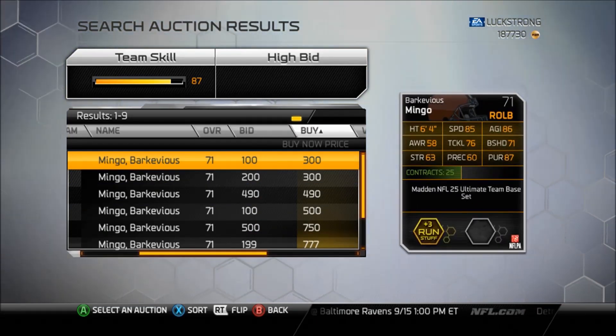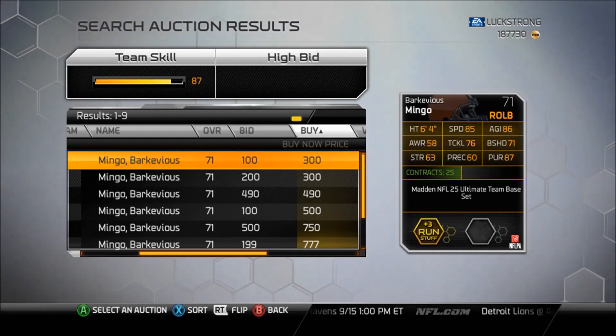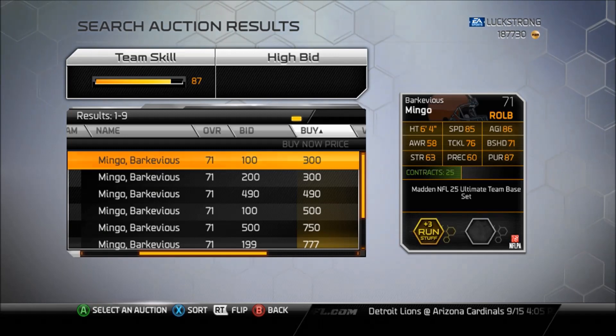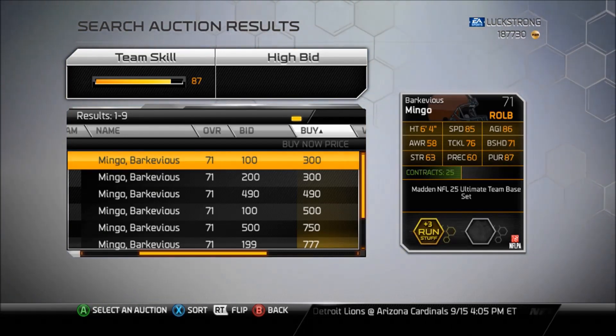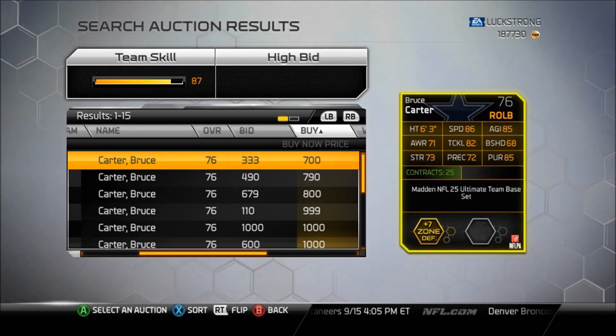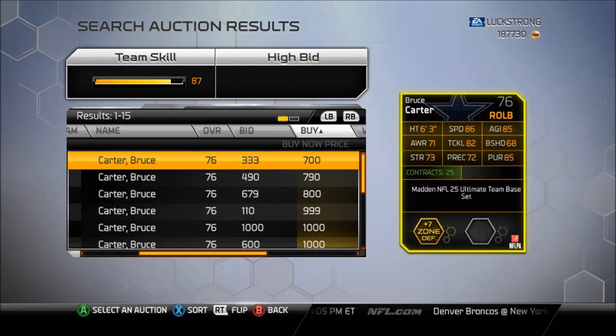At right outside linebacker, if you can't afford Mani, I recommend Marquevious Mingo — he's absolutely phenomenal with great stats, good to user, great pass rushing, a great guy for just a few hundred coins. Also check out Bruce Carter: if you're running a zone defense, this guy is really great.